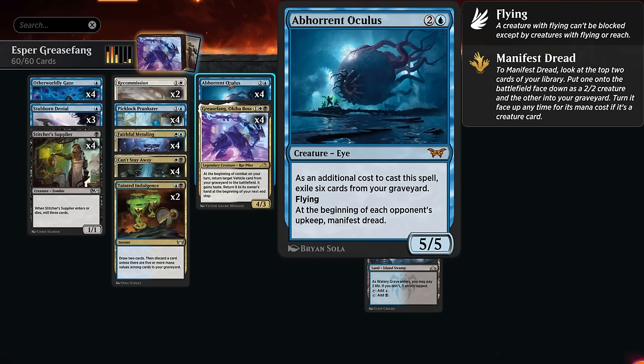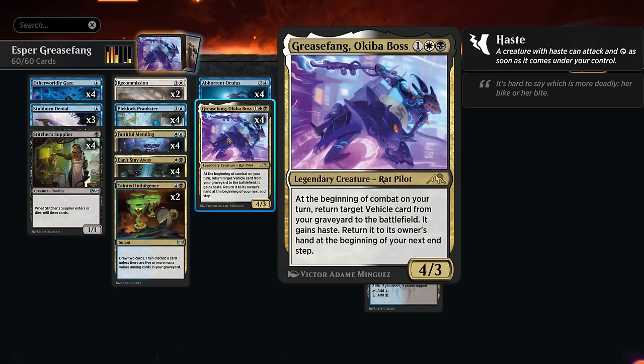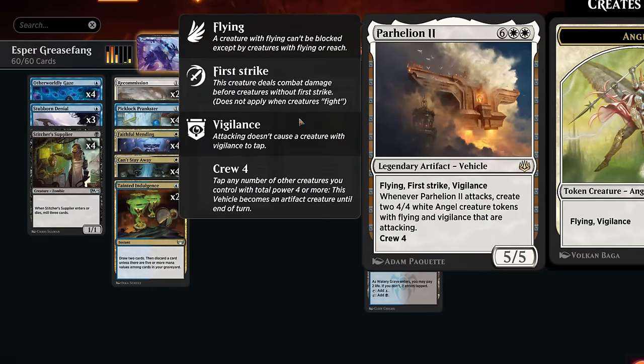Manifesting the dread makes a 2/2 creature that could be another Oculus we can turn face up for three mana, but it also adds a card to our graveyard, filling it for our graveyard synergies. The real finisher is Grease Fang bringing back vehicles out of the graveyard for free each turn. We can crew those vehicles with the four-powered Grease Fang, and the one we're hoping for is Parhelion, which makes a pair of angel tokens when it attacks, hitting the opponent for 13.